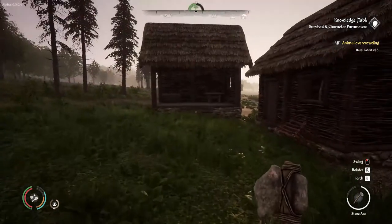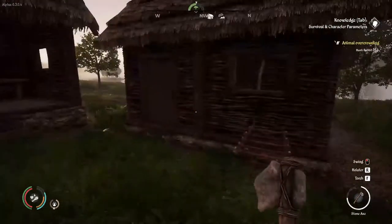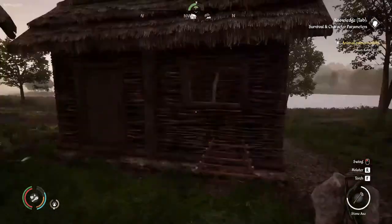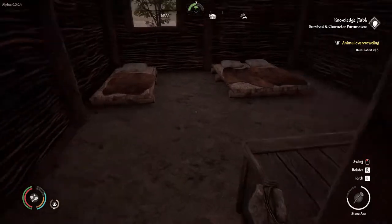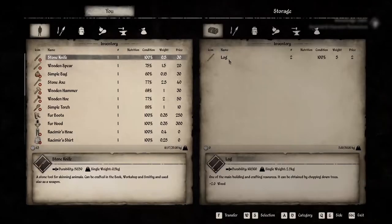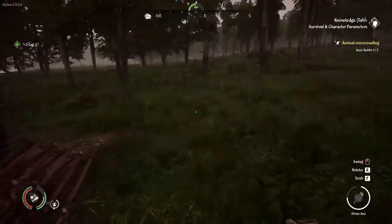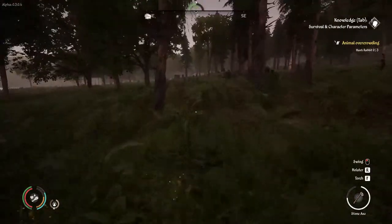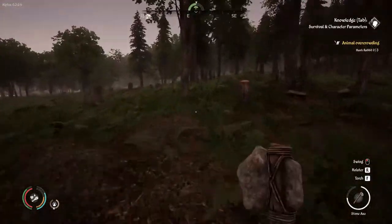Now basically looking out the door or window — that doesn't look too shabby. Let's go and fetch six logs. We have two logs over here — F is the combination for transferring everything into our inventory. Let's head a little further out.